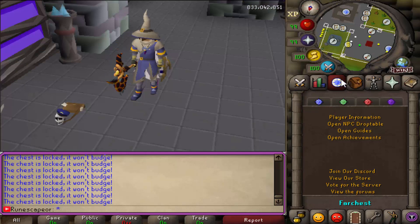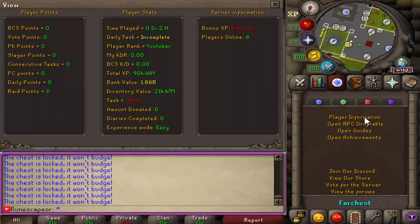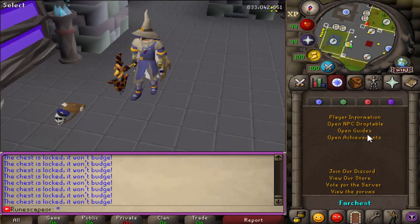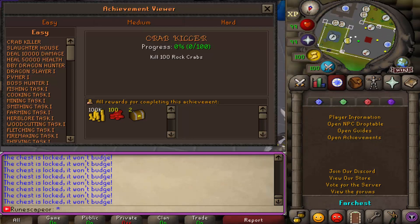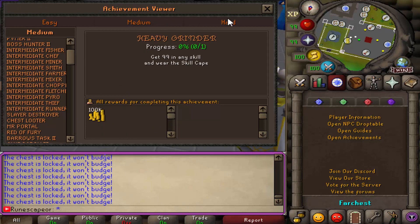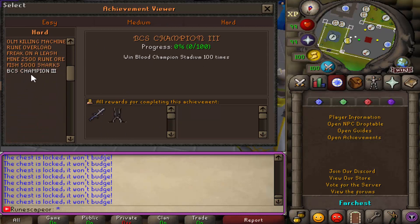For the quest tab, you're going to notice a few really cool things. Number one is the player information tab — if you click on it you're going to get a bunch of player points that you have, your player stats, daily tasks, bank value (mine is 1.86 billion), inventory value, bonus experience status, and how many players are online. Then you get the NPC drop table, open guides, and open achievements. For achievements they have easy, medium, and hard tiers — and the hardest reward is the BCS Champion, Blood Champion Stadium champion, where you get an AGS. That's insane, and even a champion's cape.